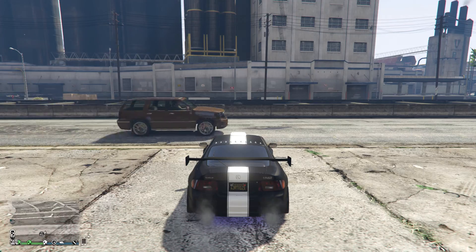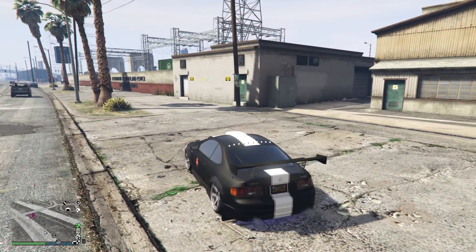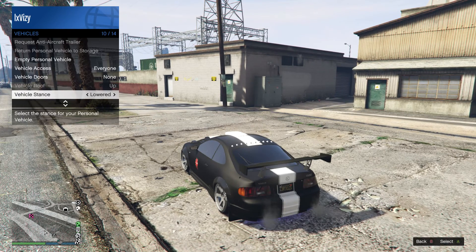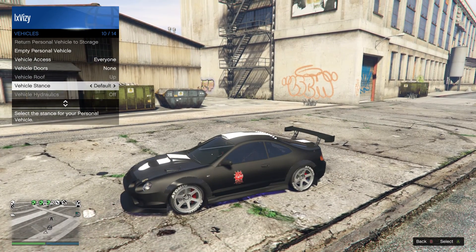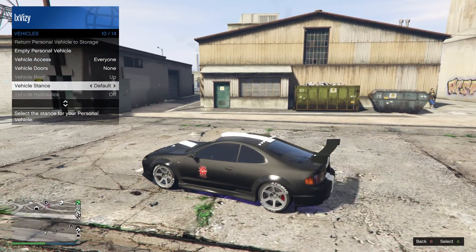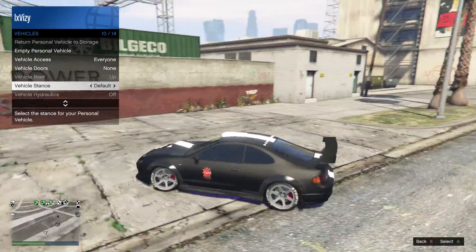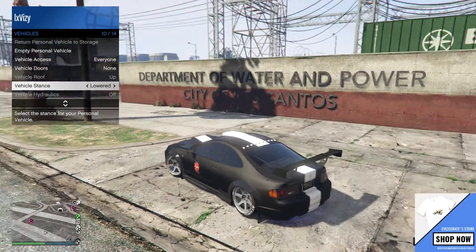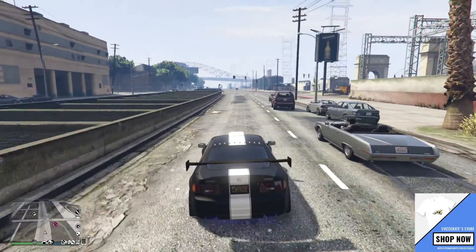So after you guys have changed the suspension of your vehicle and also put the low grip tyres on, all that you want to do is exit the LS car meet. Now that we're outside the LS car meet, you guys want to open up your interaction menu. In the menu, you guys want to go down to vehicles and then find the option where it says vehicle stance. All that you guys need to do is just change this from default to lowered and then press the select button. You guys are going to see your car suspension actually change, which in itself is quite a cool feature.